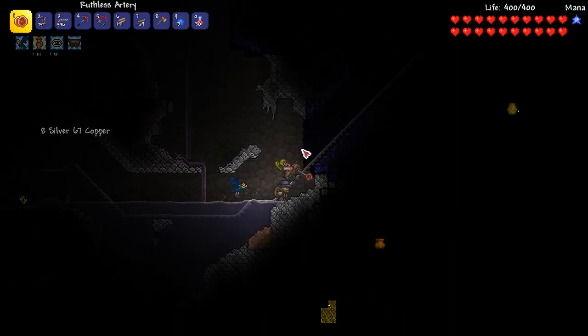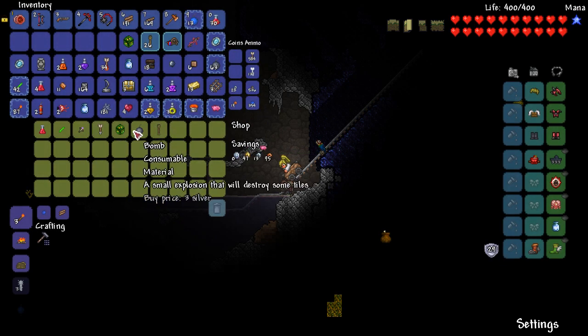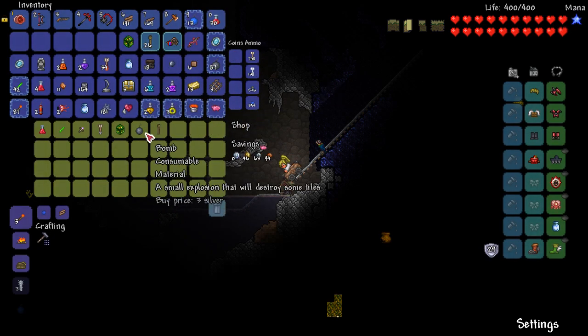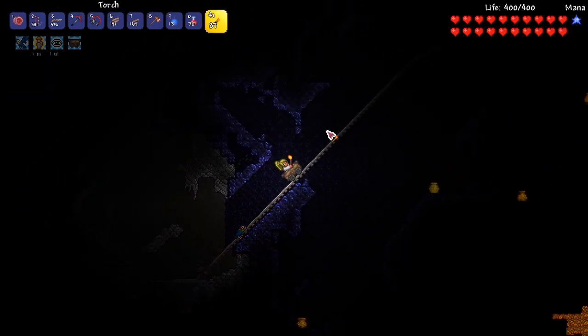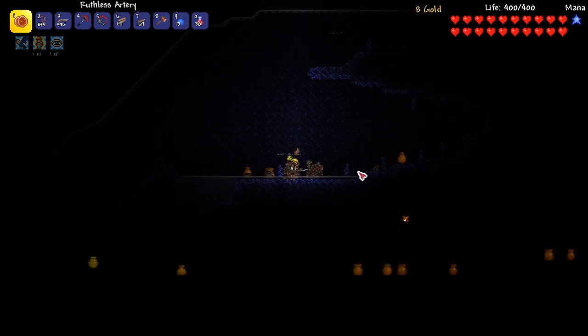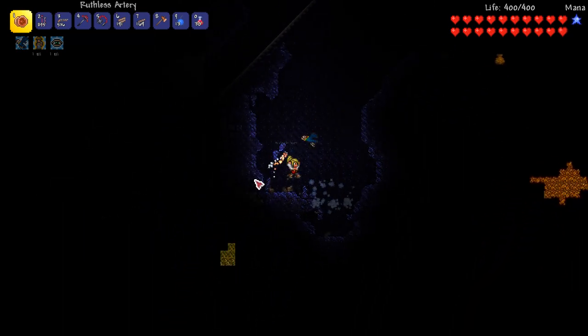I'm using yo-yos now. I can get a counterweight — that's kind of nice. I'll get some extra bombs, always helpful. Remember, I'm not allowed to sell any of my loot — that's part of this challenge. I can get some more arrows too. Let's check if there's a better modifier... nah. There's a money bag — is that gold? Yes, it's gold! So I'll go back to base, grab any last buffs, and make our way to the jungle for some bee time.